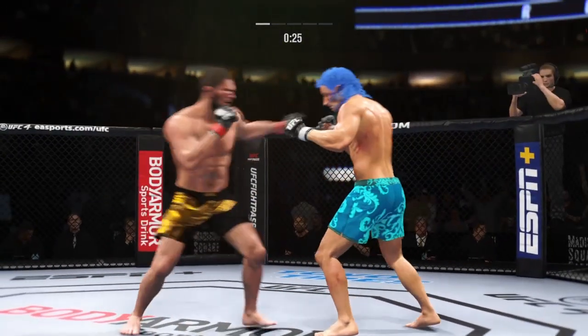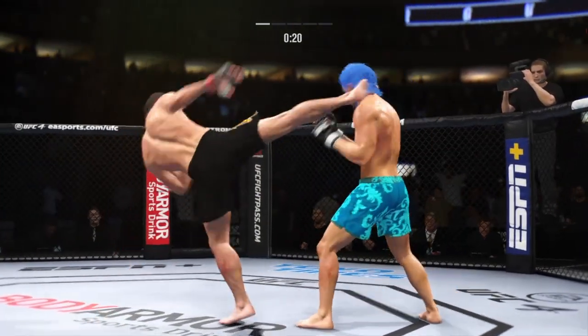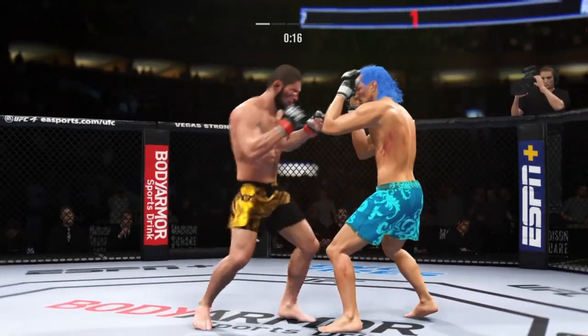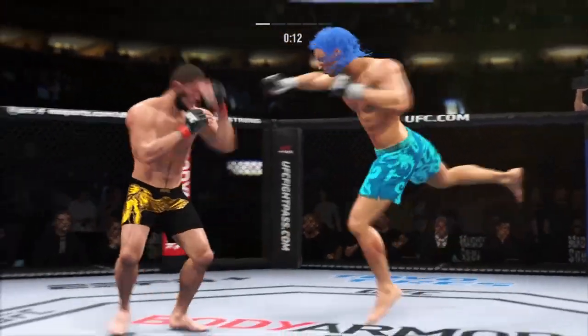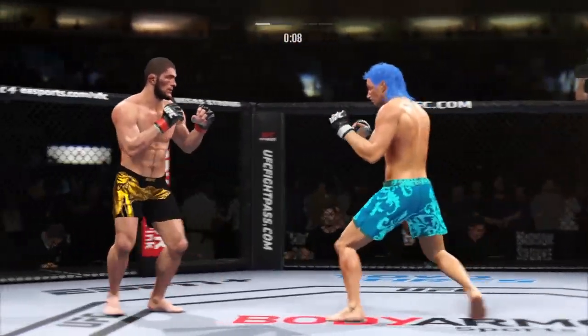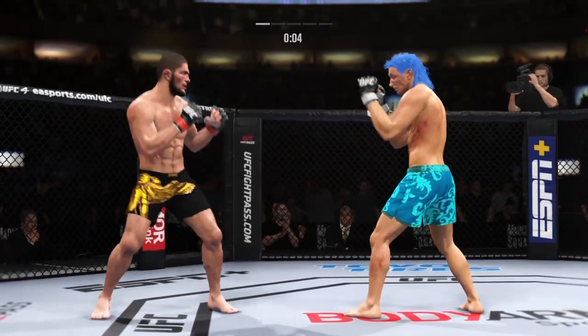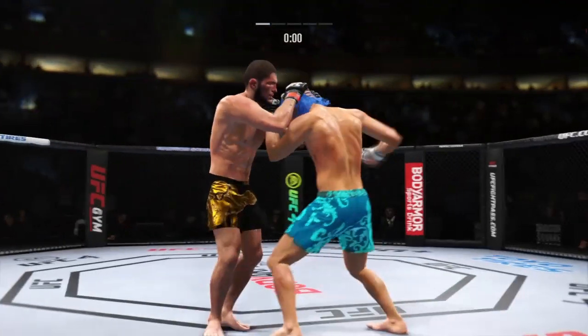Look at how he turned his hip into that leg kick. 20 seconds left. Beautiful jab there — it's like you know what's coming and can't stop it. You have to anticipate that jab coming, or he will batter you with that single strike. Tags him with the left. Big kick lands. Round two straight ahead.